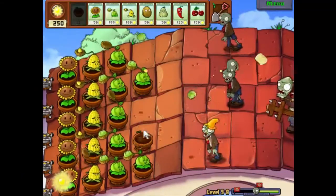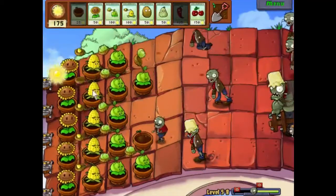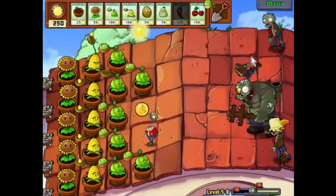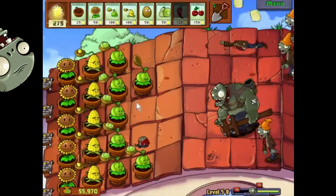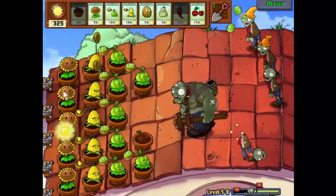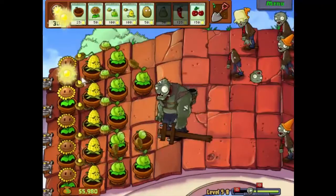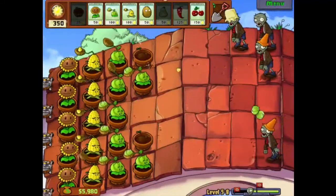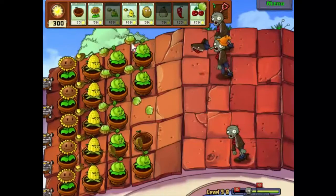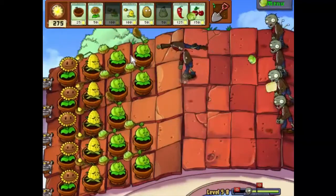Here we go - that's a bit of damage. He throws that guy, which stops us from shooting at him for a little bit which is annoying. We'll wait for him to get close and put a cherry bomb down - or we could use squash. Let's use squash. There we go - squash does the job quite nicely. In my opinion squash does most jobs quite nicely! That Gargantuar is taken care of relatively painlessly. They can be a real pain sometimes, but we got lucky there.